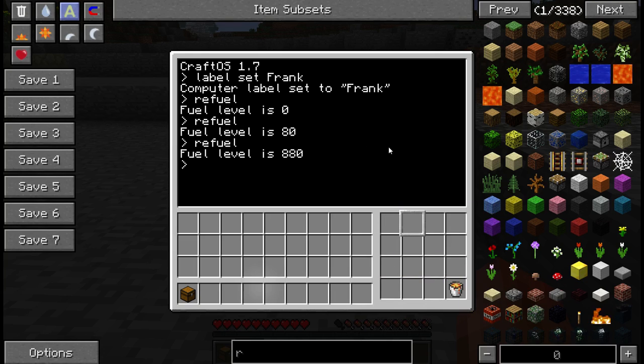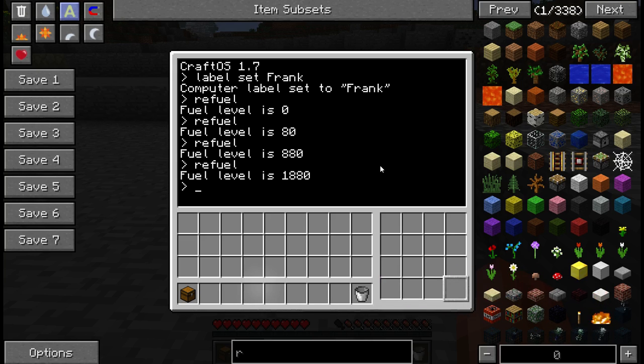Let's stick a lava bucket in there and see if this works. 'Refuel' — I'm hitting the up arrow to repeat the previous command — and you get a thousand for a bucket. So if you find yourself a nice lake of lava you can grab a few buckets, right click to fill them up, throw them all in here, hit refuel, and you get a thousand per bucket of lava.